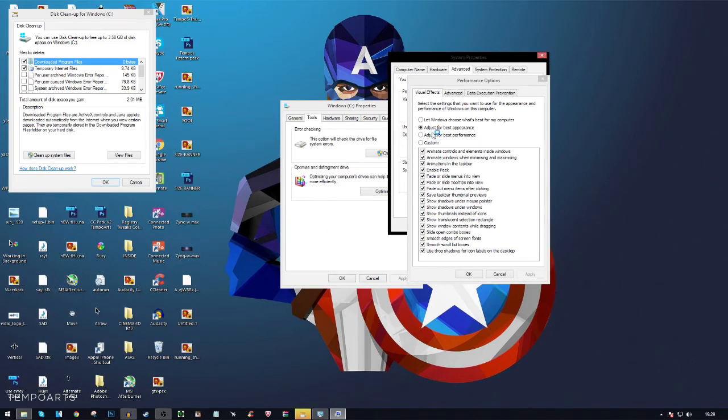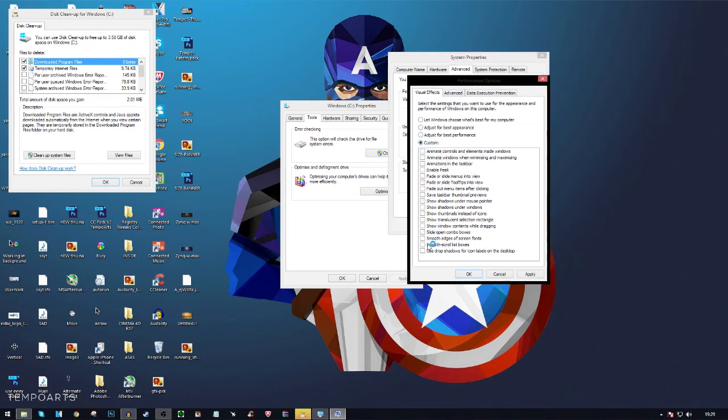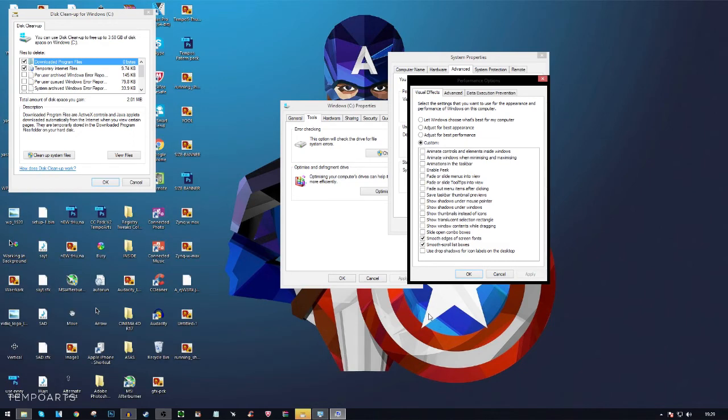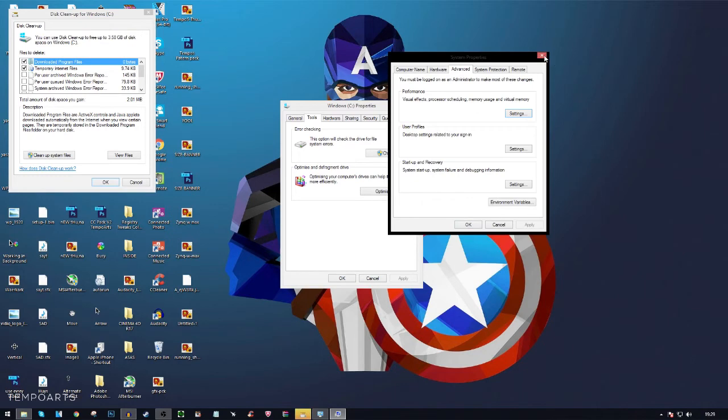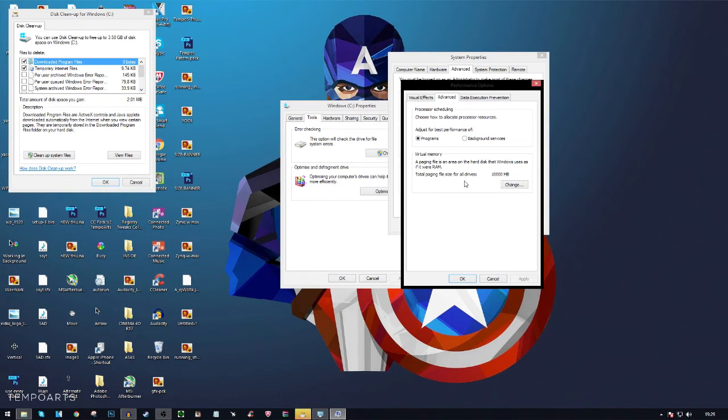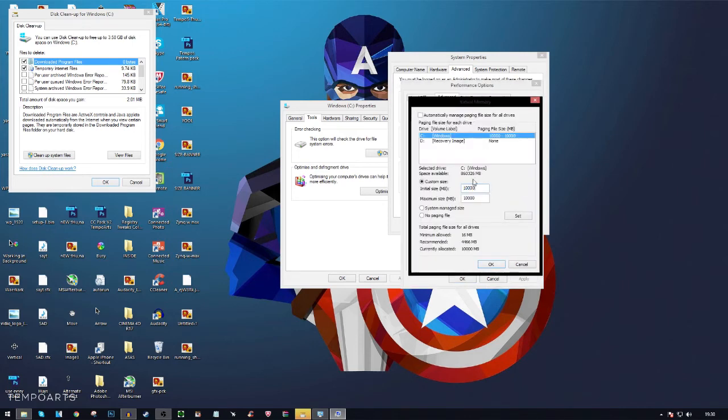I'm going to go to Custom and just check 'Smooth-scroll list boxes' and 'Smooth edges of screen fonts', then press Apply. After that, click the Advanced tab. You can see I have 10,000 MB of virtual memory. Click Change — it will show space available and a recommended amount. For me the recommended is 4,466 MB, but I use 10,000 since my PC has 16 GB of RAM.